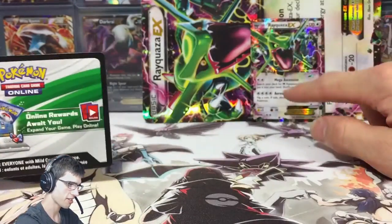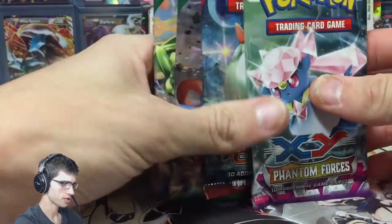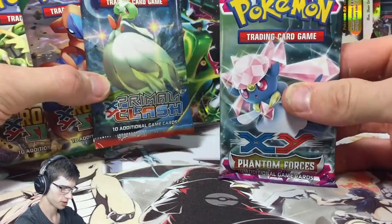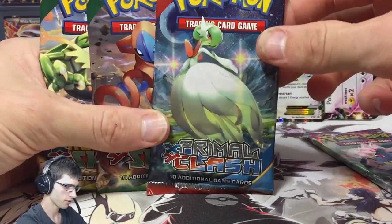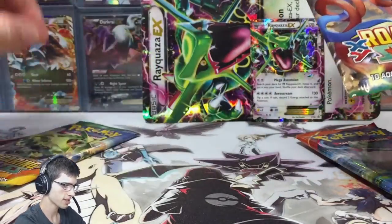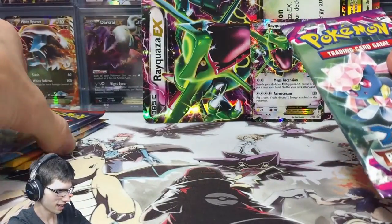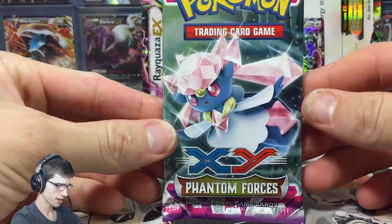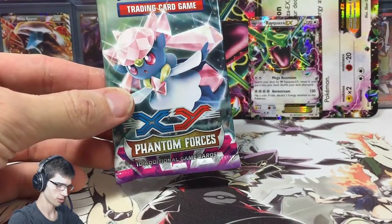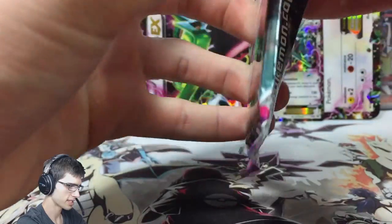That code I'm going to keep for myself — it unlocks the Rayquaza online, so I'm going to keep that for collection purposes. But the code cards in these packs will be all yours. So we've got Phantom Forces with a Diancie, Gardevoir from Primal Clash, and then Deoxys and Rayquaza. We're going to finish it off with Rayquaza, obviously, because it's the Rayquaza collection box — we want to finish it off on theme. So let's bust into these packs.